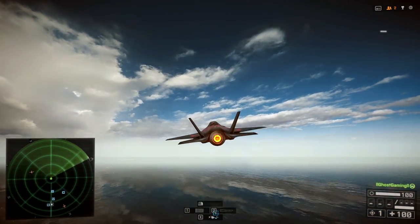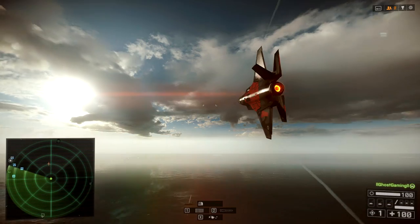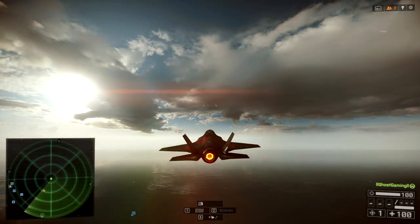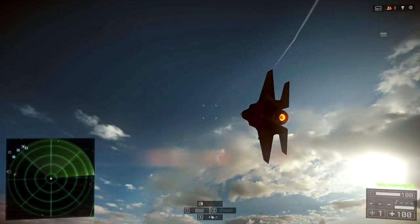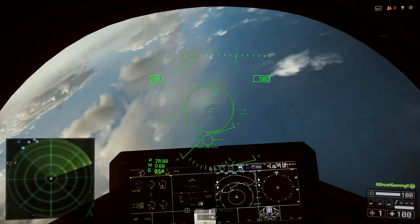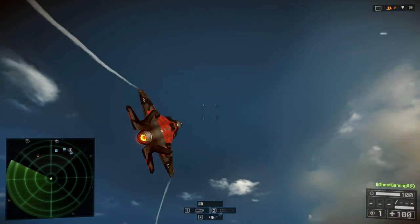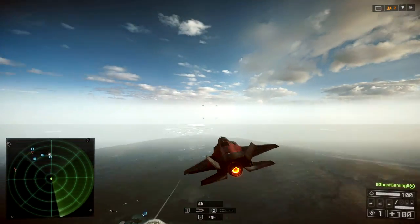But yaw also plays a massive role in dogfighting. If you're dogfighting and you're not using left and right yaw, you're definitely doing something wrong. If you're one of those people where whenever you perform a switch, you just roll to the left and pitch up without actually yawing — just pitching and rolling the jet — that is going to put you at a massive disadvantage.